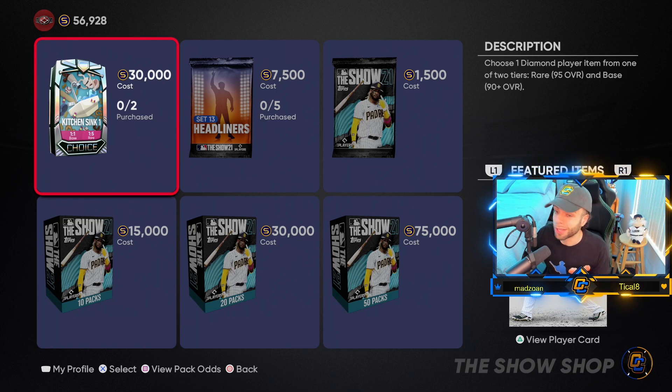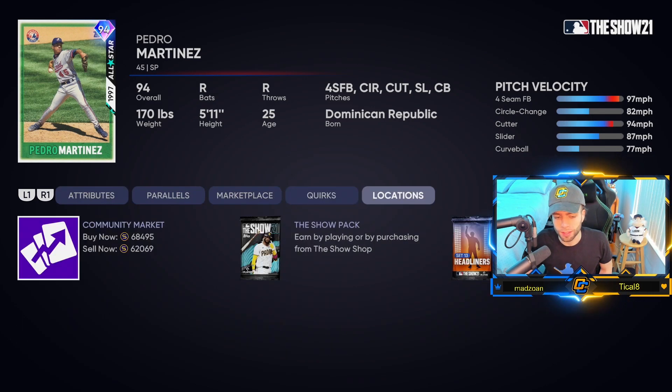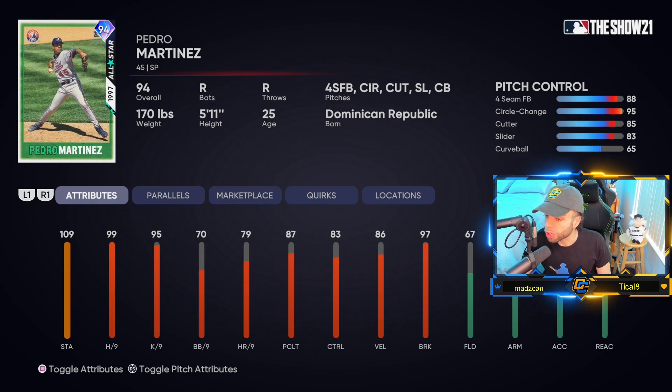Set 13 headliners — Pedro Martinez is a 94 overall All-Star card. They took away his sinker, but the good news is he's got a cutter on this card. If there's a 96-series Pedro — which there should be — he'll have a sinker and cutter, which will make him very good. 86 velocity, gets up to 91; 97 break gets up to 99. Controls are all quite good except the curveball. Circle change has a lot of control and great break — minimum 85 on the curveball. I'm going to give him a shot.